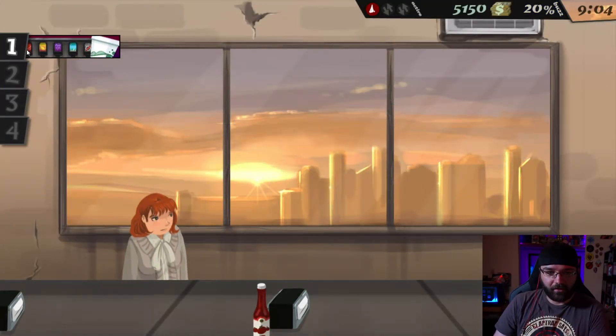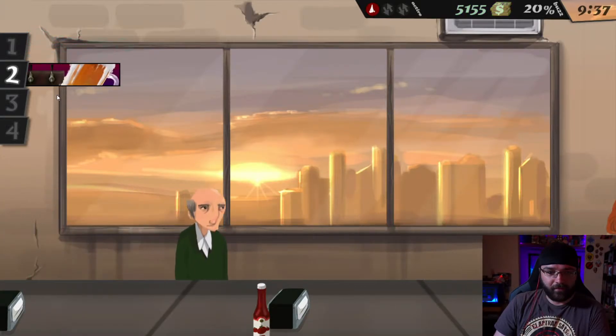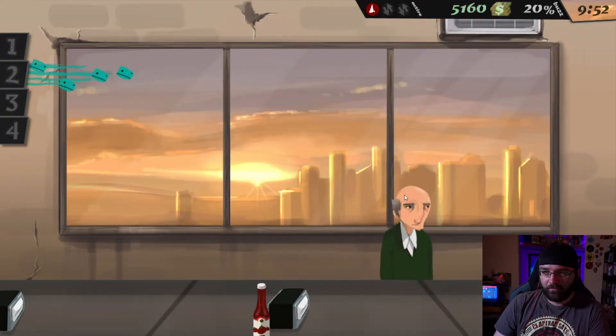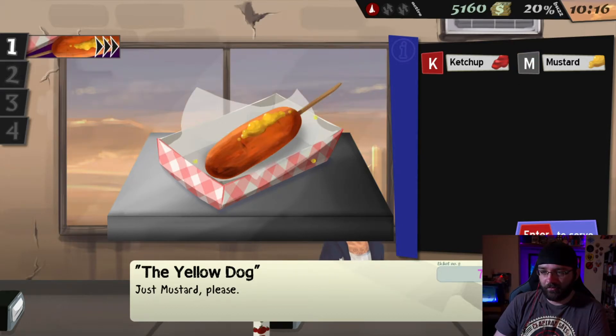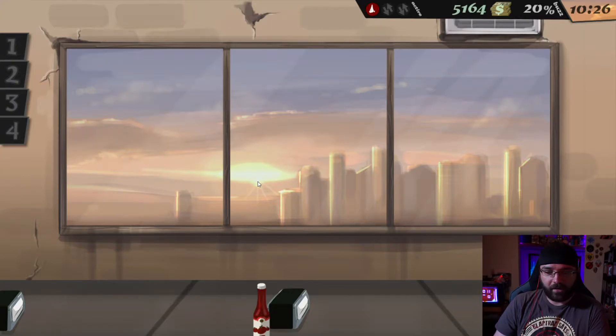I'm gonna do terrible. They want a soda - a large cola with ice. Ice cubes, pour drink, serve. You want a beer? There you go, nice and overflowing. They want a corn dog, just mustard - what a monster. There you go, there's your corn dog buddy, I hope you're happy. Wait, what is this? The restroom needs attention - flush, sanitize hands.